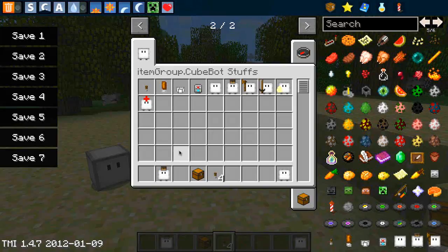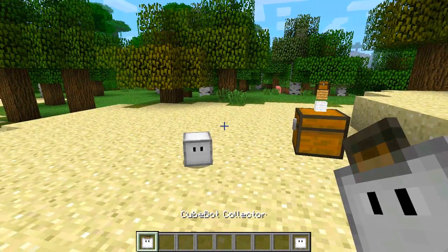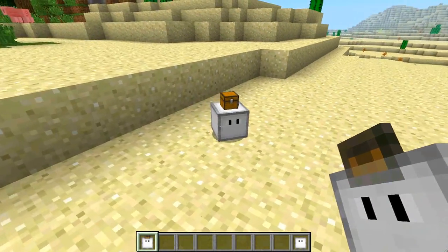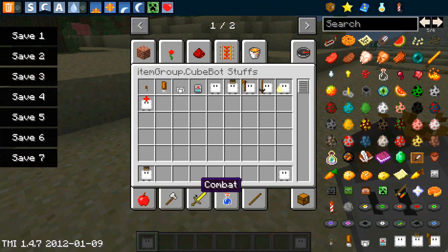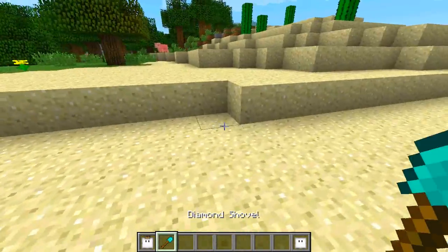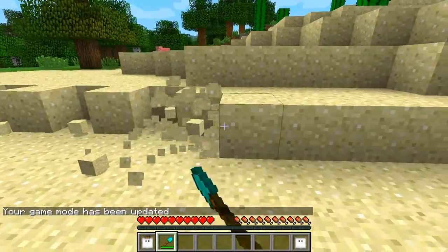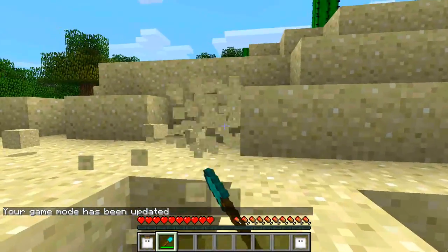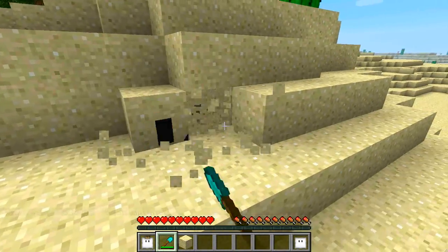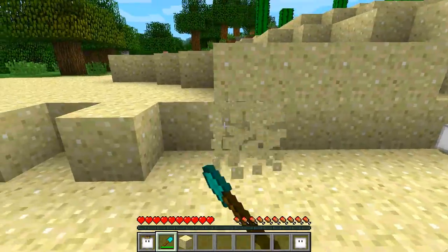Let's get into it with the collector. We're going to spawn him here. As you can see he has a little chest on his head — very cute. What he does is when items are dropped on the floor he will come and collect them. I'm going to break a load of sand and he just follows me, collecting the items and putting them into his chest.